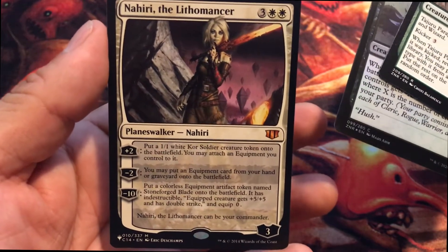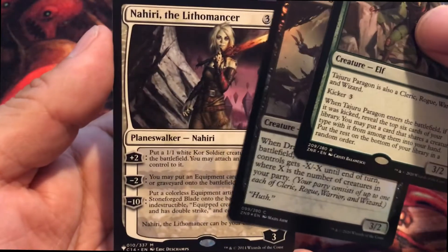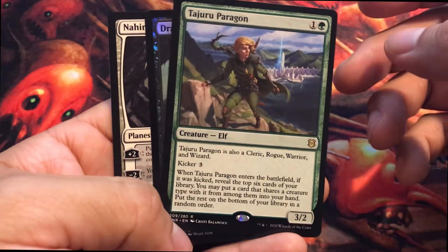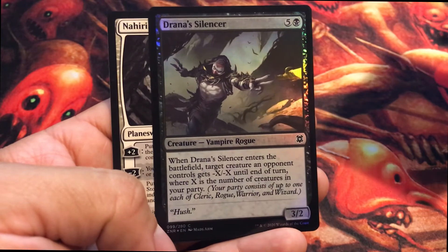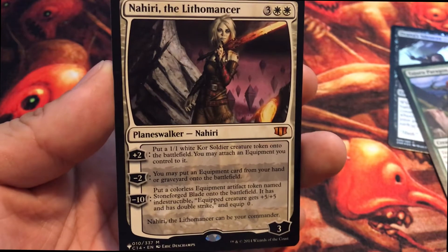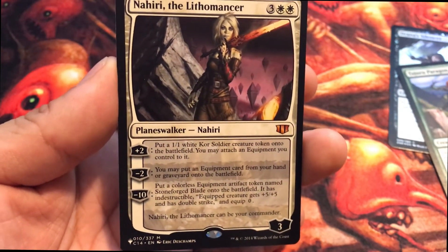I can't believe it — I thought that was a token in the back there. So we got Tajuru Paragon, a foil Drana Silencer, and then Nahiri the Lithomancer from the List. It's a three colorless, two plains for three loyalty planeswalker.